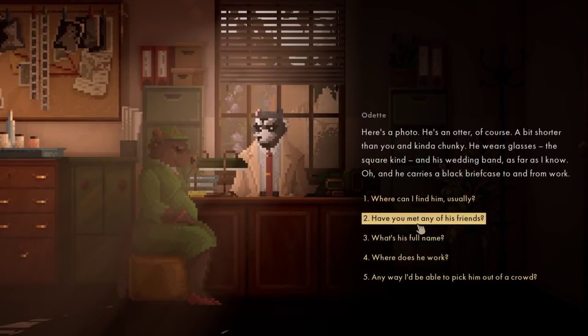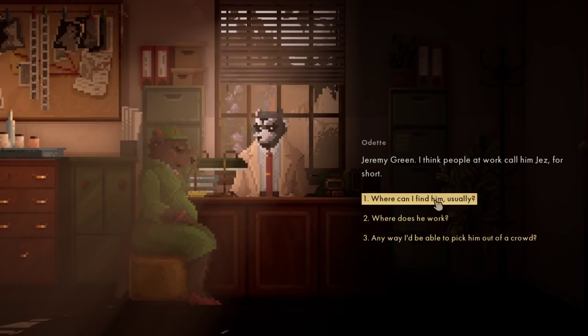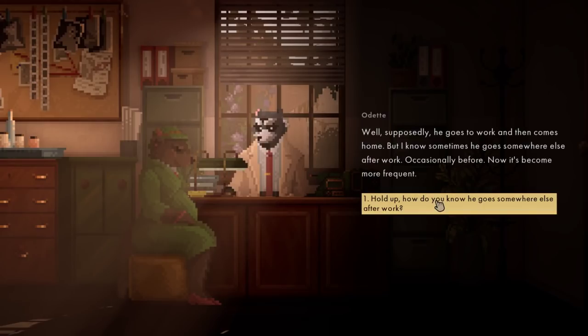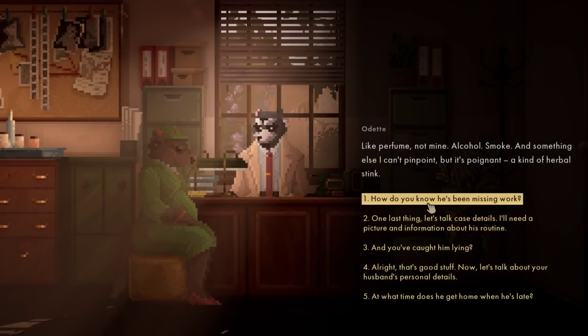I'll need a picture and some information about his routine. Here's a photo. He's an otter, of course. A bit shorter than you and kind of chunky. He wears glasses and a square kind, and his wedding band as far as I know. He carries a black briefcase to and from work. I haven't met his friends, but he mentions some guys from time to time. His full name is Jeremy Green - people at work call him Jazz. Where does the Z come from? He supposedly goes to work and then comes home, but I know sometimes he goes somewhere else. He gets home late, misses work, lies and smells funny - like perfume and not mine, alcohol, smoke, and something herbal, kind of a skunk.